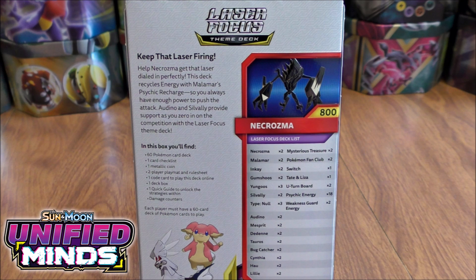On the back of the box, the general strategy for the deck says the following: Keep that laser firing. Help Necrozma get that laser dialed in perfectly. This deck recycles energy with Malamar's Psychic Recharge, so you always have enough power to push the attack. Audino and Silvally provide support as you zero in on the competition with the Laser Focused theme deck.